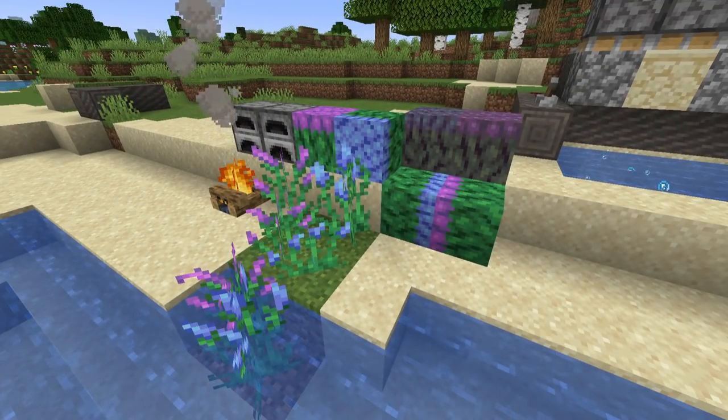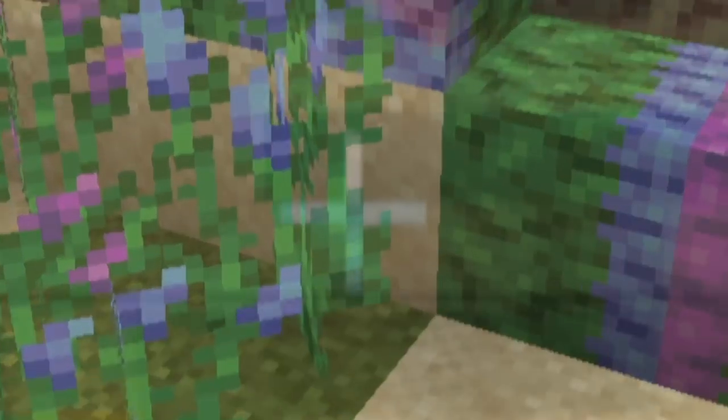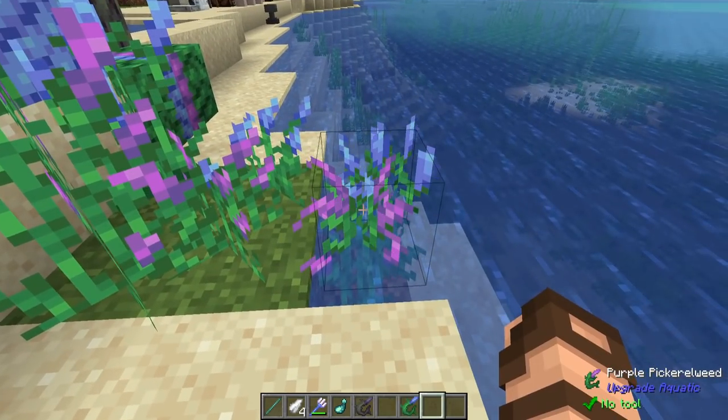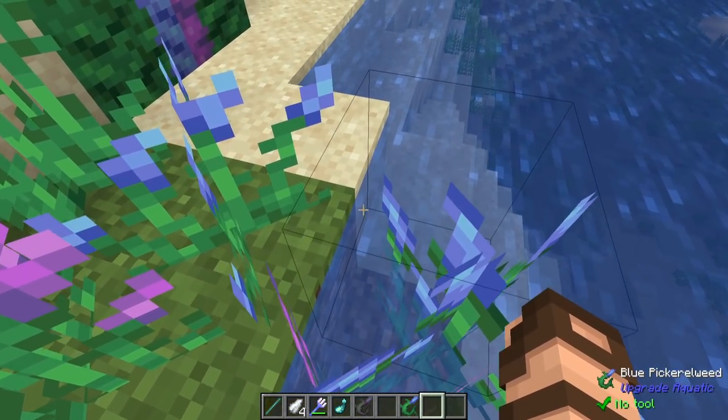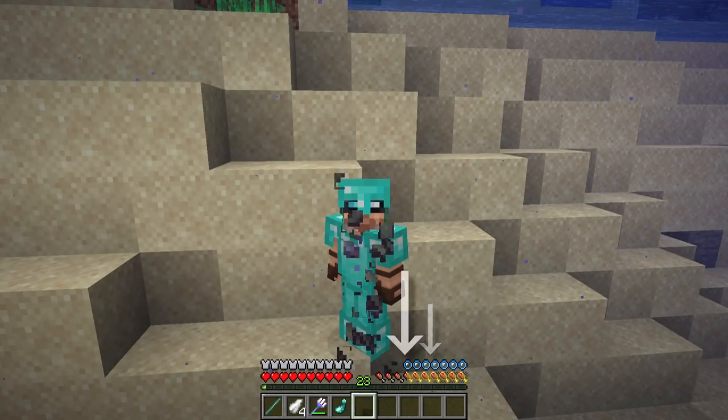So let's start off with pickerel weed. You'll find a couple of these — you can store them in blocks, cook them up for decent food, and they act similar to spider webs out in the world. When eaten underwater, they'll replenish some of your air reserves.